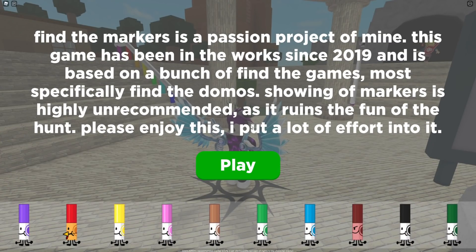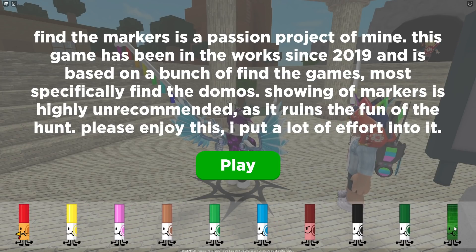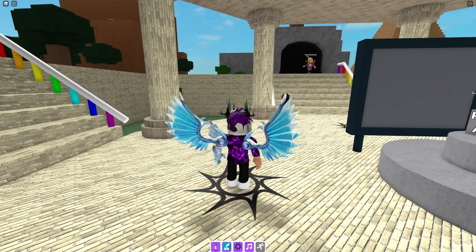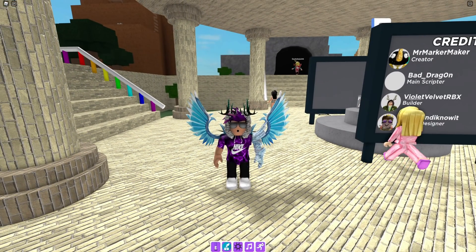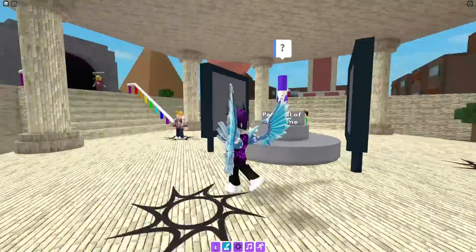For the first marker, go ahead and join the game so you can get this screen, then scroll along and click on this marker over here. Once you've clicked on the marker you are going to get the technical marker. I've already claimed that one, so it won't show up for me.